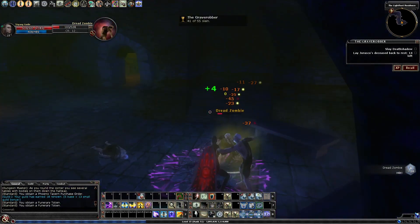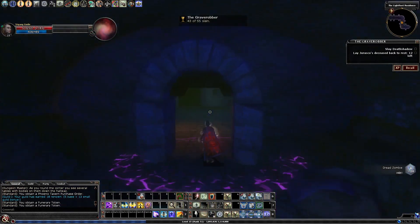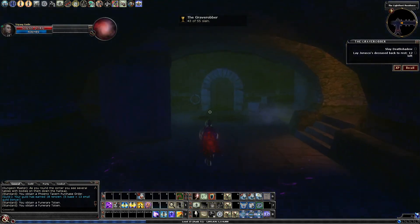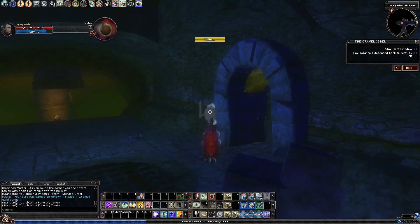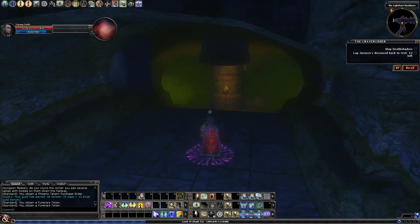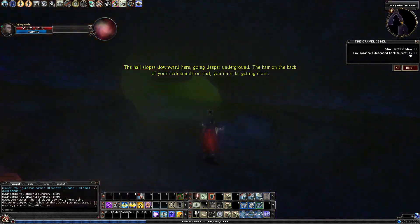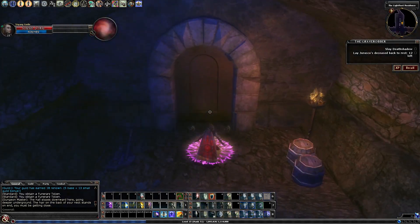This is just a good way to make sure we get all of our kills in and complete the quest. There is another side passage with a door here — you can actually open this door directly or use the valve, either way. But this is just shrines, and we do not need shrines right now. We're going to head back down. The hole slopes downward, going deeper underground. The hair on the back of your neck stands on end — you must be getting close.